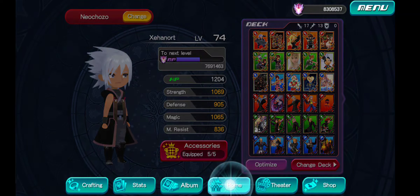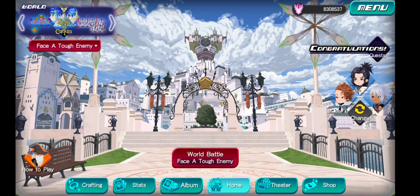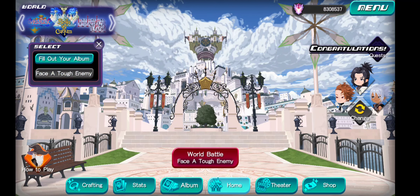Once you've done all this, we're going to go home again back to Scala Ad Caelum. Now, by getting to the last quest in the game, you'll unlock two battle levels here: Fill out your album and Face a tough enemy. Fill out your album is nice for getting the required 1,000 kills to max out the album, but what we're really going to focus on here is the Face a tough enemy one.